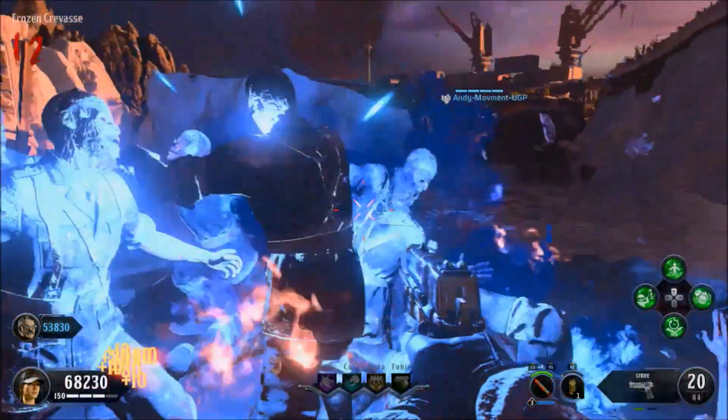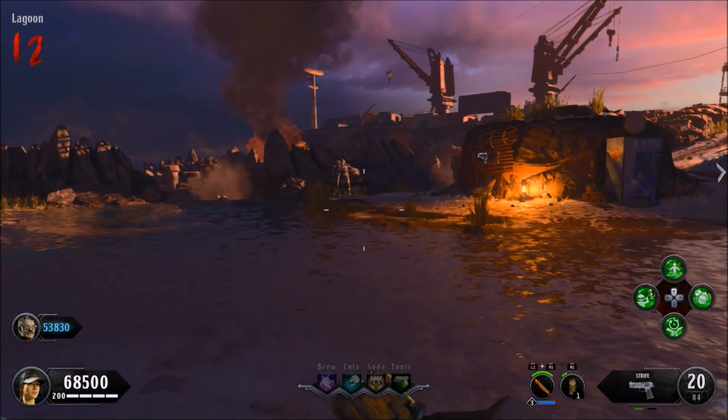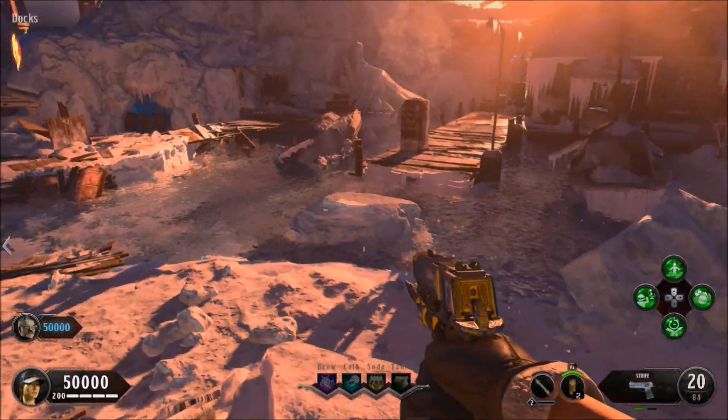We're going to be showing you the god mode glitch, just like the previous method before, but obviously you don't know how to do the death barrier part. I'm going to show you exactly where the death barrier is. Right now I'm just going to show you some footage - as you can see all the zombies are basically AFK once everyone in the game has the god mode.